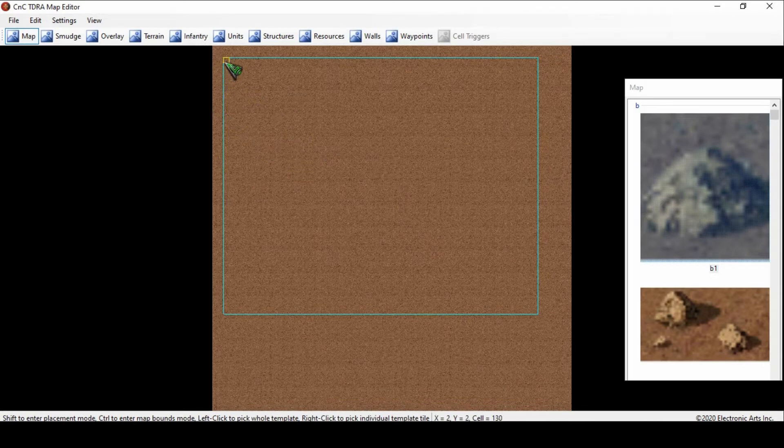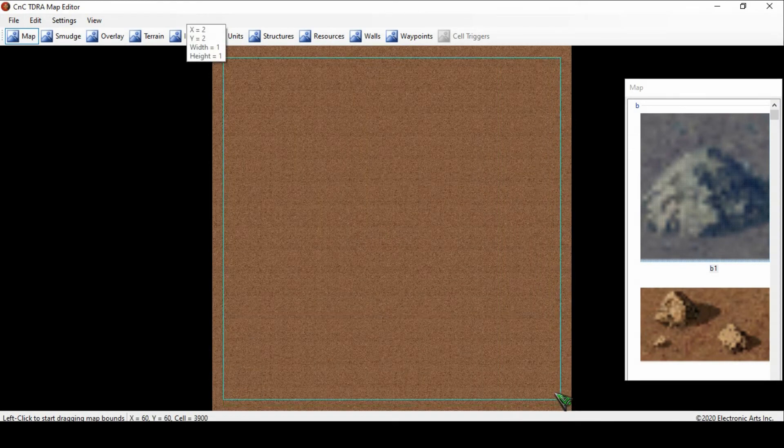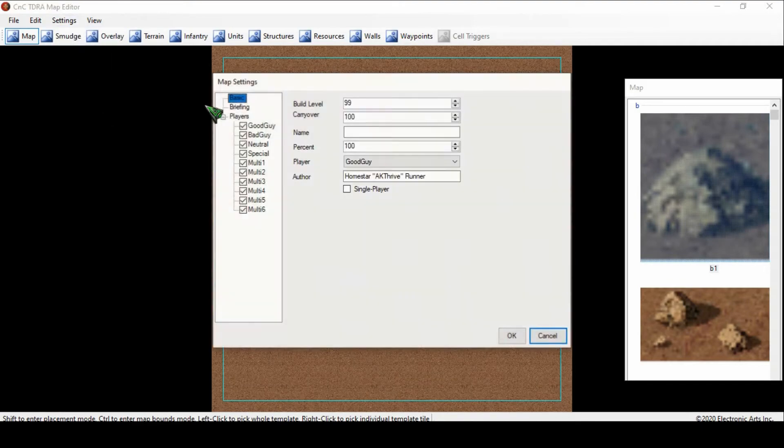To do that again, you'll Control left-click and then drag. That resets the map for you. Once you kind of have your area of your map set, you want to go into Settings and figure out what your map settings are.